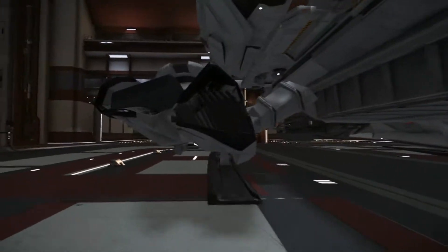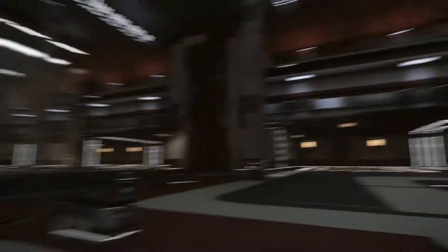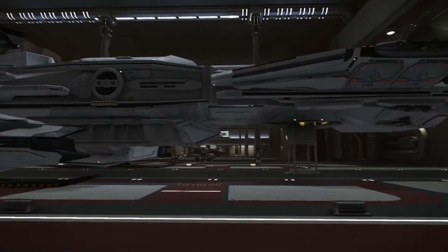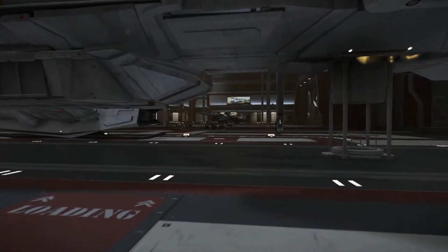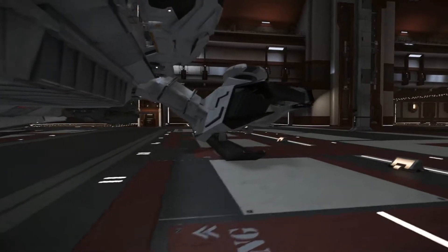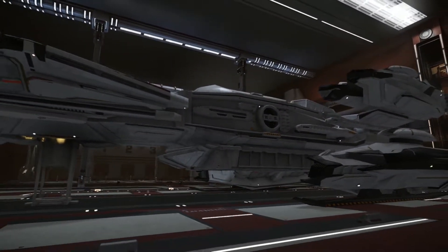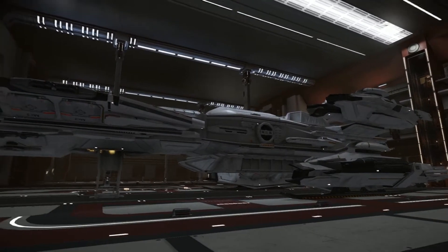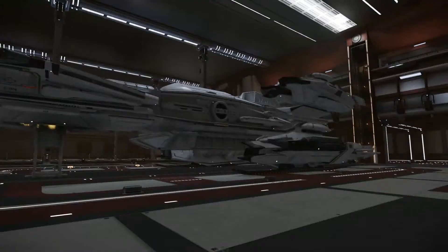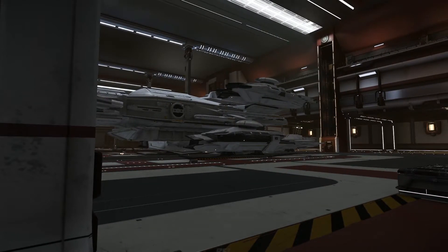You have the intake valves to the thrusters, and that's pretty much the exterior. My deluxe hangar is pretty empty — I only have this ship and the Hornet they gave us for free. Now we're going to talk about why I got this, because a lot of people are very critical saying it's a completely pointless ship. We'll cover that, and then talk about my organization.